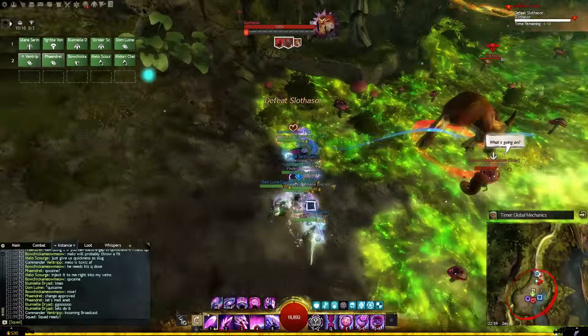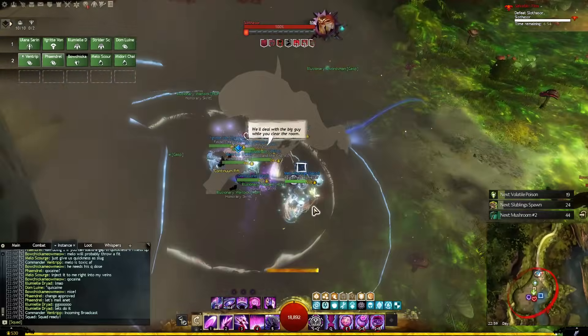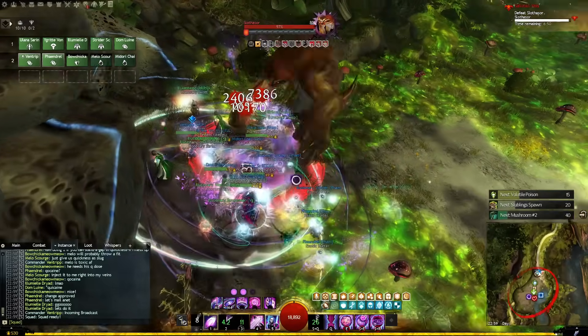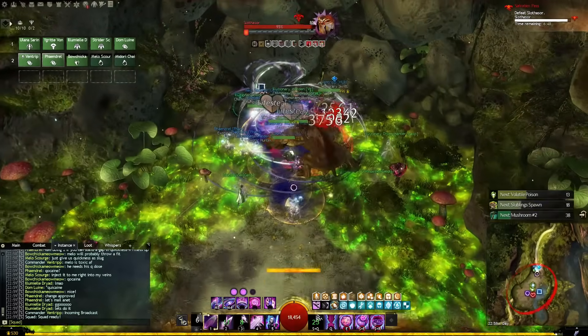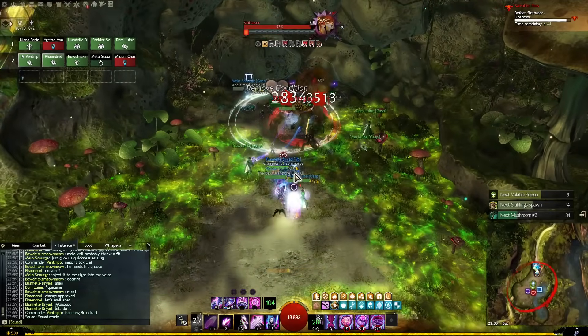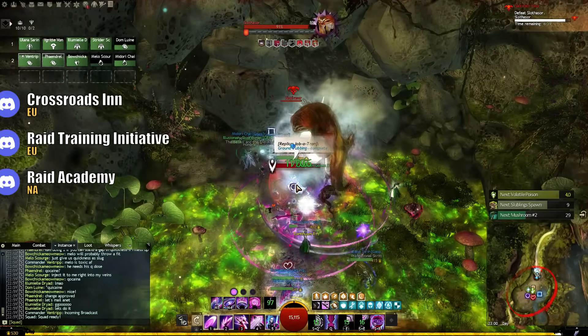Finally, there's the weekly raid wings you can choose to complete. Personally, I still pug them, and have gotten most of my legendary gear from pugging as well. This year I'm working on setting up a guild so I can take anyone who wants to come along. If you'd rather get started now but not through the LFG, there are some discords you could check out that also offer training runs, or are looking for static members.